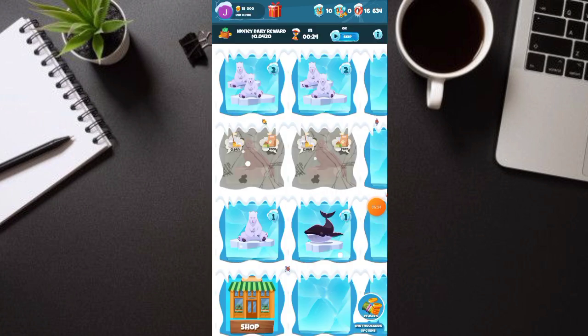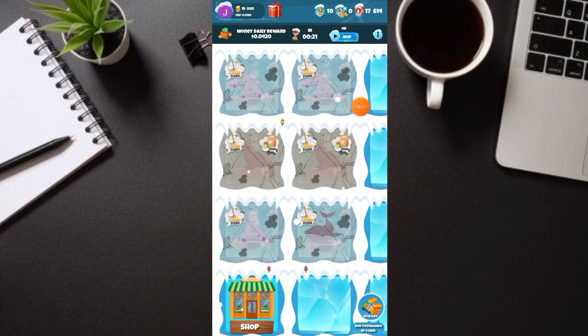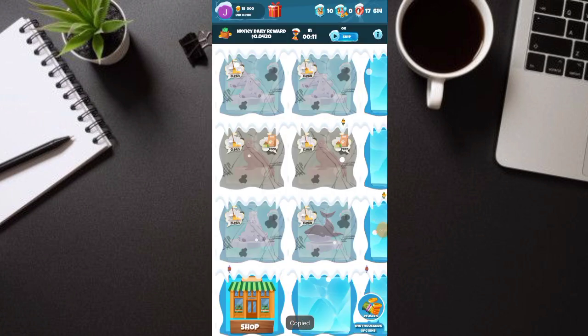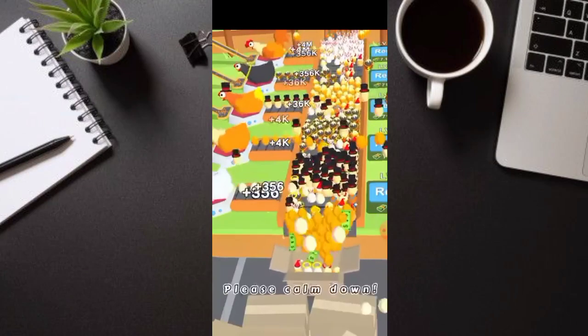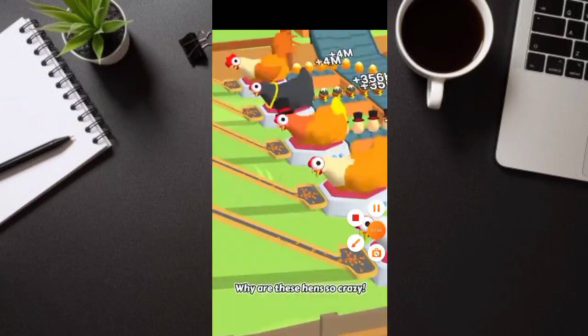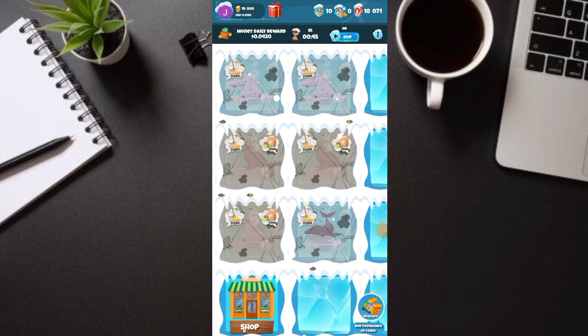So dito guys, pwede rin kayong kumita sa pamamagitan ng pag-i-invite. Click natin yung nasa task — yung invite. Ayan, pwede natin ito — 10% per invite. Ito po yung link, copy nyo lang, tapos share nyo na sa mga friends nyo. Wala pa tayong payment proof sa application nito kasi bagong-bago nga. Hope makapayout tayo, then mag-update po tayo sa next video. May ads na naman — mabilis lang naman yan, 5 seconds, tapos na agad siya.